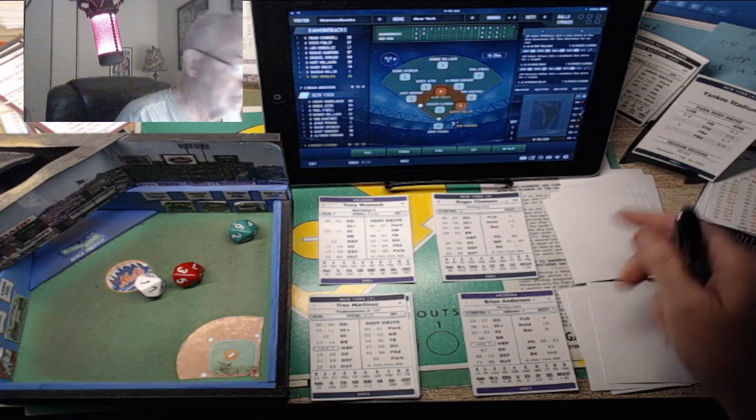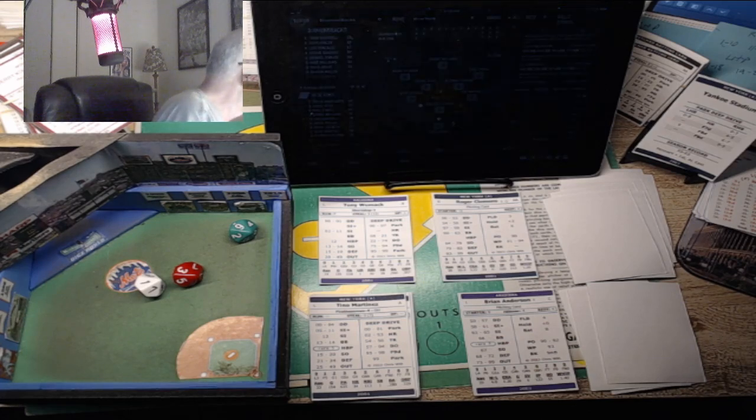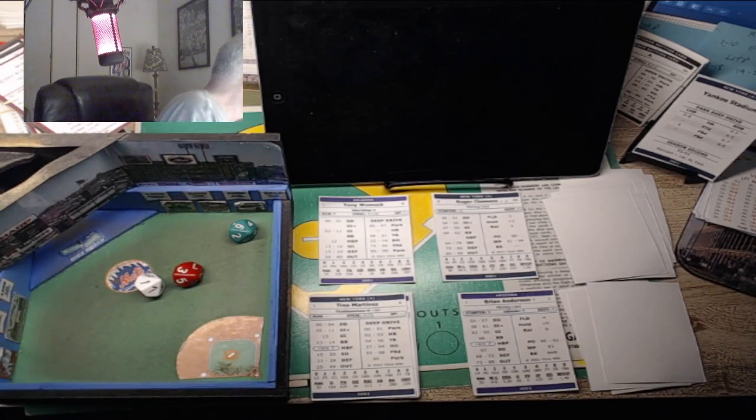Damian Miller runs slow, so on a double, a slow runner cannot advance two bases. With two outs, shift one column to the right. On a double it's a question mark to try to score him, so we have to go to the choice chart. We're going to use the choice chart to teach everyone how to do it.